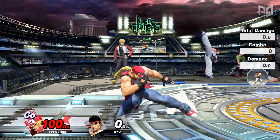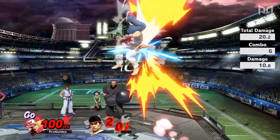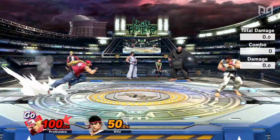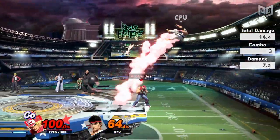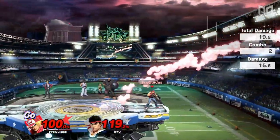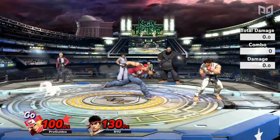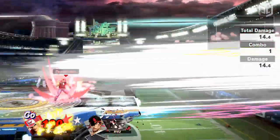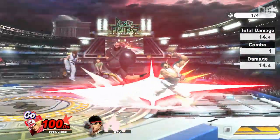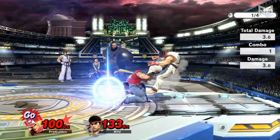Terry's down tilt comes out on frame 6 and is very safe with low end lag. At low percents, this move cancel combos into Held Rising Tackle, Power Dunk, and Crack Shoot. These confirms work at mid and high percents as well, but at mid percent you can also combo into a jab, and at high percents into quick press Burn Knuckle. At very high percents, down tilt can combo into up tilt. At high percents, down tilt can confirm into down smash for a KO — although not a true combo, it'll catch most airdodges and jumps, making it reliable enough in most matchups.